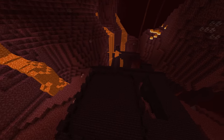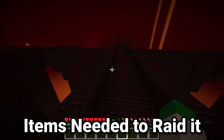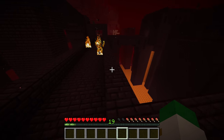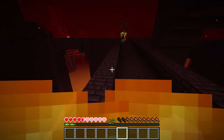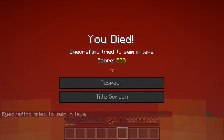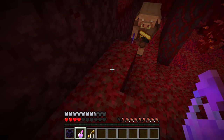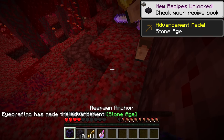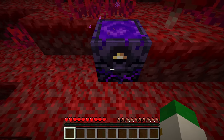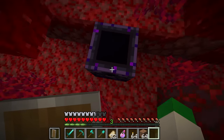I wouldn't generally recommend going into a nether fortress with no items on you. Two items you can get easily from trading with piglins that I'd definitely suggest having are a splash potion of fire resistance and a respawn anchor, because the respawn anchor is made out of crying obsidian and glowstone. The first thing you want to do is get the respawn anchor, charge it up with glowstone, right-click again, and have your respawn point set.